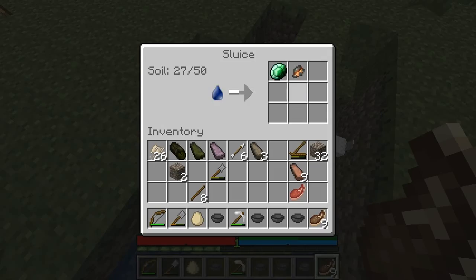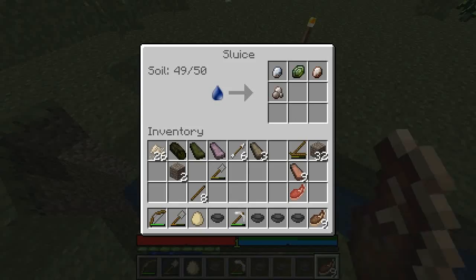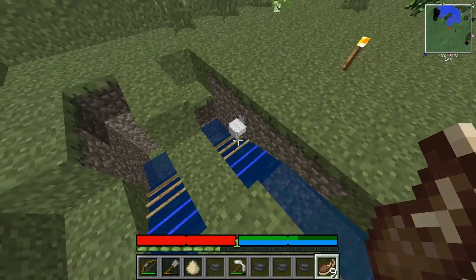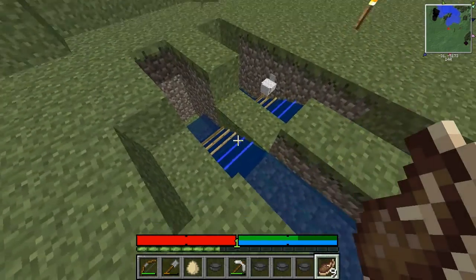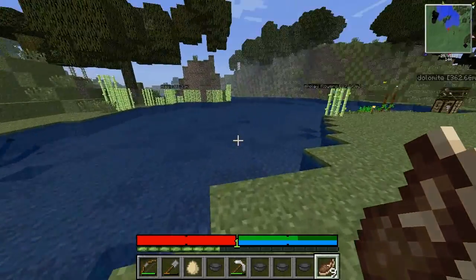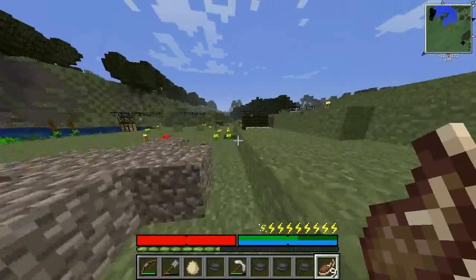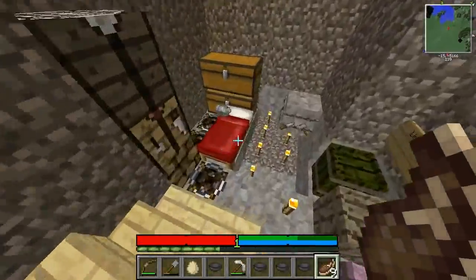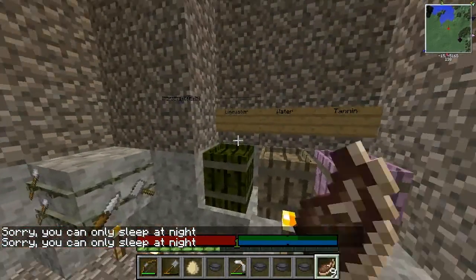We got our first productive result from our sluice — we got one nugget of copper and some more gems, which we can't really use. So as you can see, it does give you free metal, but it's not super efficient. But then look at all the gravel it has to process — so it's still damn worth it. It's going to go mining, but let's take a nap.